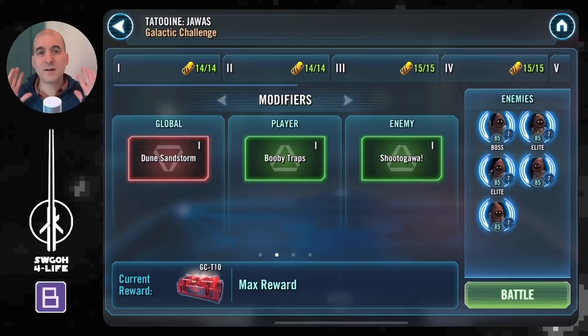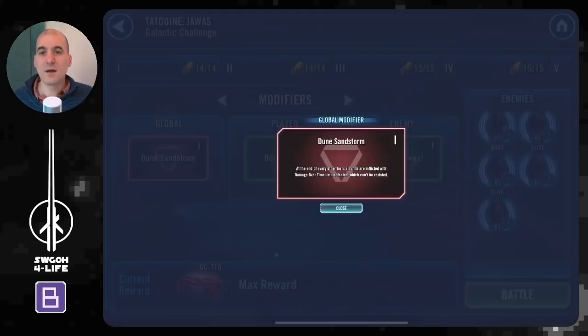As always, I cover the modifiers, the feats, show the teams and their mods, and explain some of the key mechanics I used to get max rewards today. There'll be YouTube chapters below so you can skip to any battle you're interested in. Now let's kick off with the global modifier: the Dune Sandstorm for Tatooine.